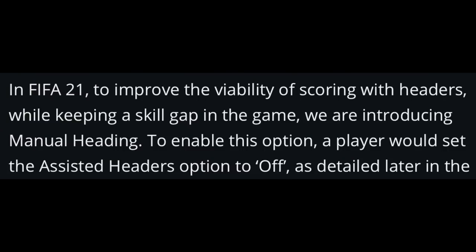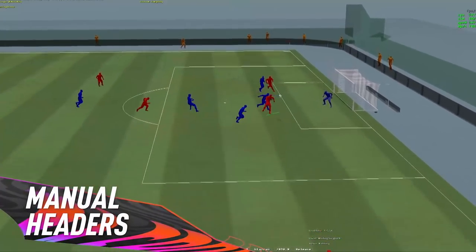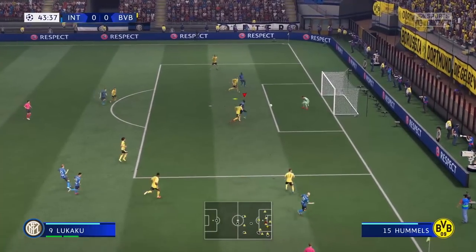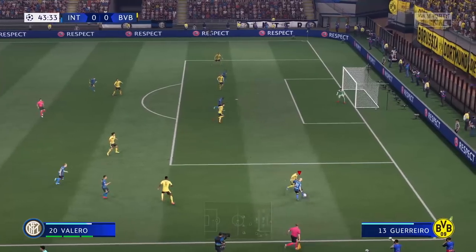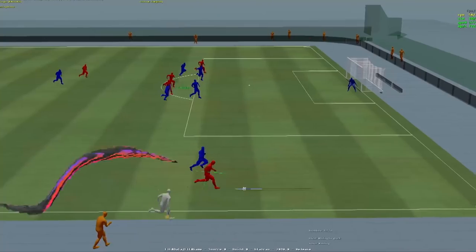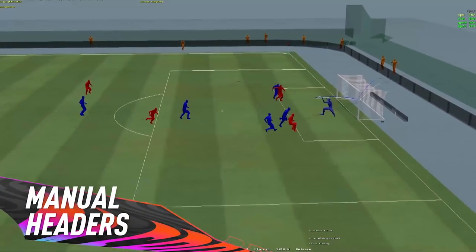There's a new feature called manual headers. In FIFA 21, to improve the viability of scoring with headers while keeping a skill gap, they're introducing manual heading. To enable it, set the assisted headers option to off. Heading in FIFA 20 was very hard to score from, and this setting lets you take control and gives you a better chance of scoring headers.